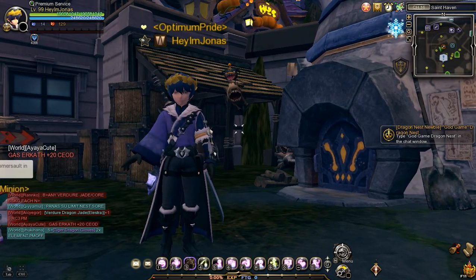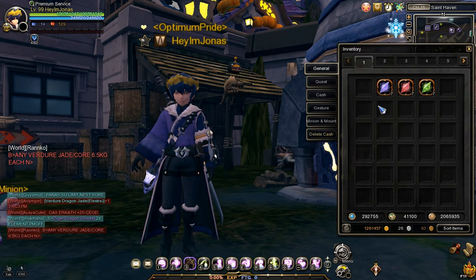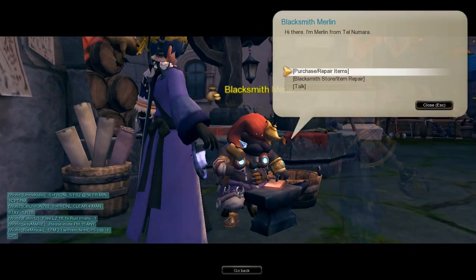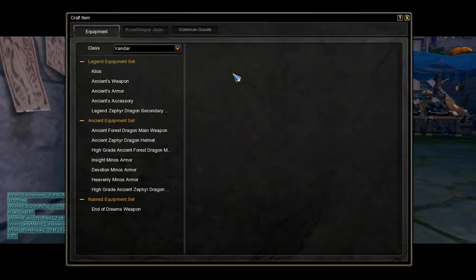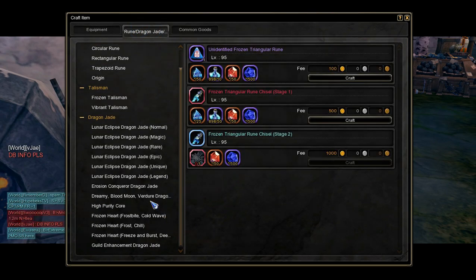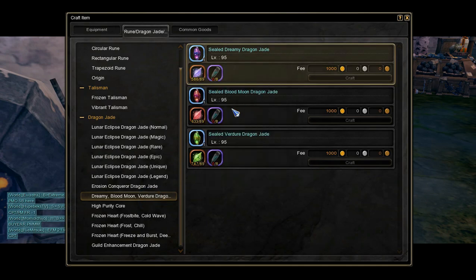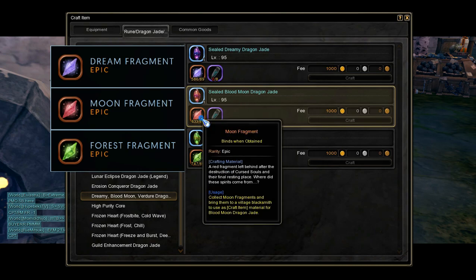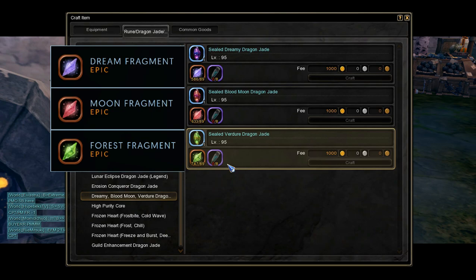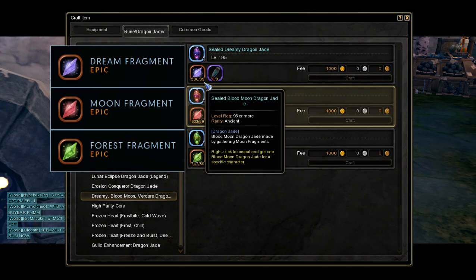Let's now answer the question: how do we get skill jades? One of the ways to get a skill dragon jade is by crafting using skill dragon jade fragments. Go and talk to any blacksmith NPC, select the craft item option, and go to the dragon jade and talisman tab. In there you will see the skill jade crafting page for dreamy, blood moon, and verger dragon jade. To craft a dreamy dragon jade, you will need dream fragments. The same applies to the other two skill jades — to craft a blood moon dragon jade you will need moon fragments, and to craft a verger dragon jade you will need forest fragments.